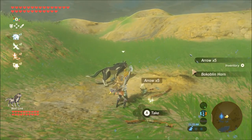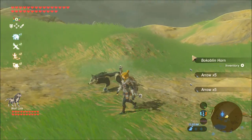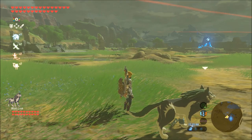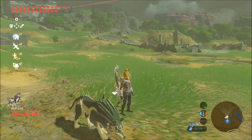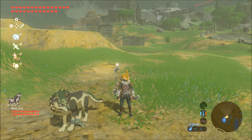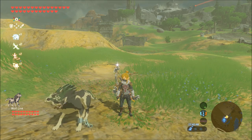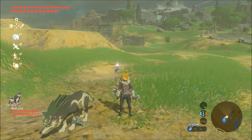He will fight for you, fight alongside you, and pull aggro off of you as well. There are many other functions that he does and we're going to talk about those now. First — following: if you have Wolf Link out, you can summon him once a day, meaning a 24-hour period.